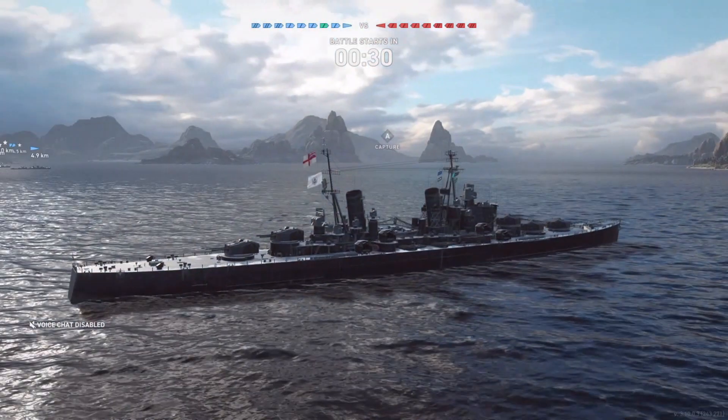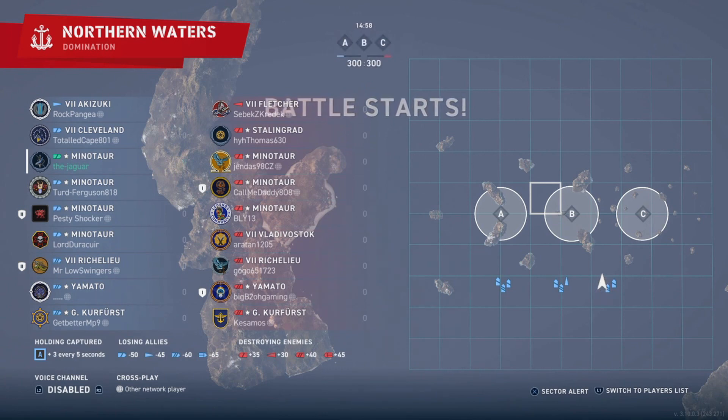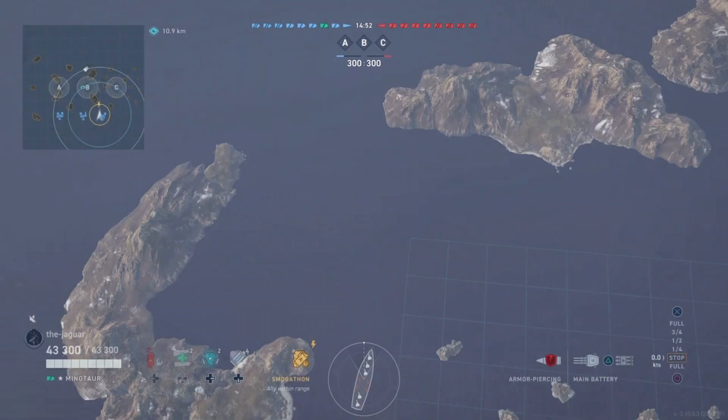We're in Northern Waters. Checking out the teams — the red team has three Minotaurs, so we've got a triple-Minotaur situation. But the blue team has four Minotaurs, so you have to wonder how many are running the Smogathon. We spawned on the right side of the map between B and C, so I'm going to head toward the main island just below B and try to keep central to the map to set up a station for the Smogathon routine.